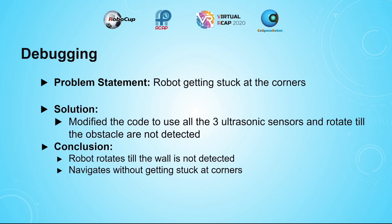The third problem I found was that the robot was getting stuck in the corners. I modified the code so that the three ultrasonic sensors would make the robot rotate until it doesn't detect the wall. This helps the robot navigate so that it doesn't get stuck in the corners and waste time.